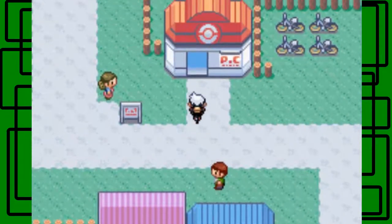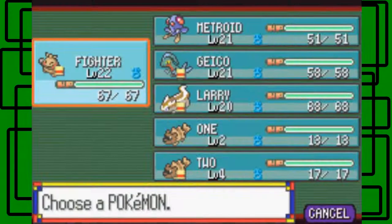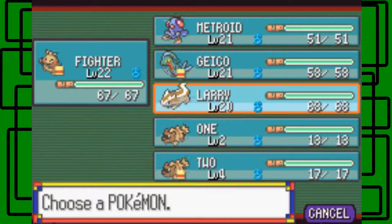Let's hit up the Pokémon Center real quick. Larry and one other Pokémon both have picked up items — an Ultra Ball. Cool.